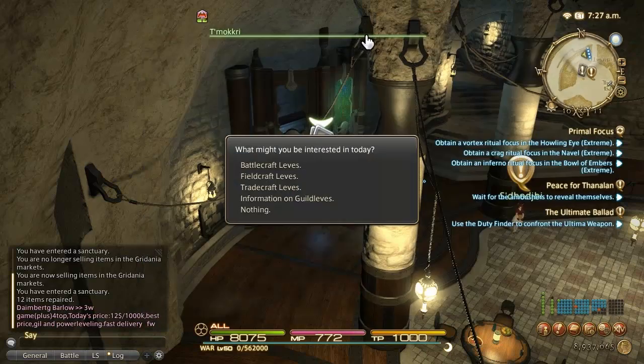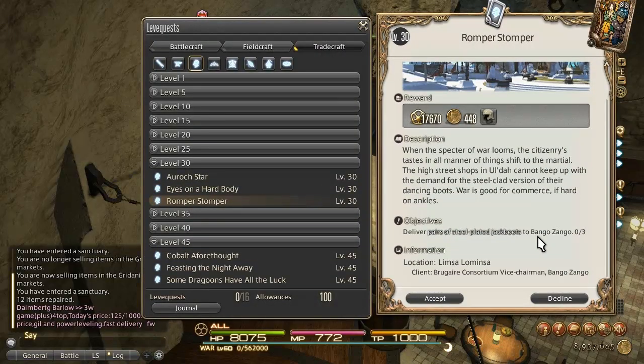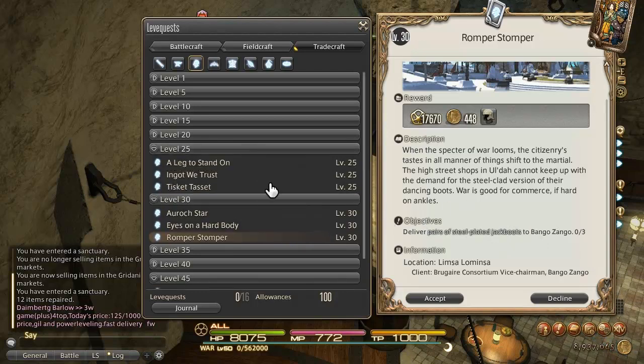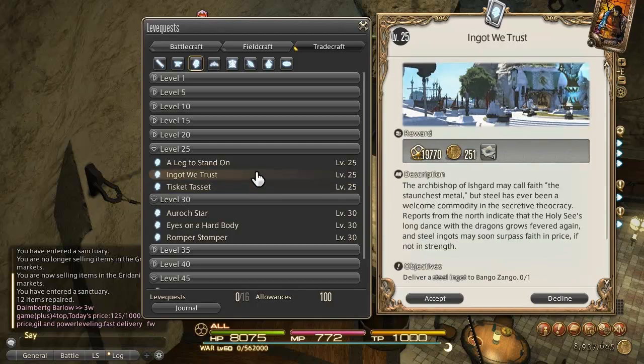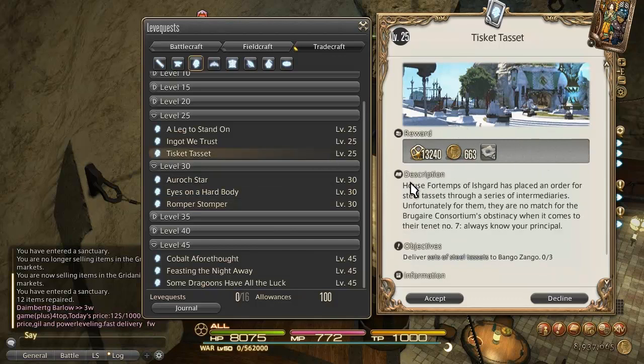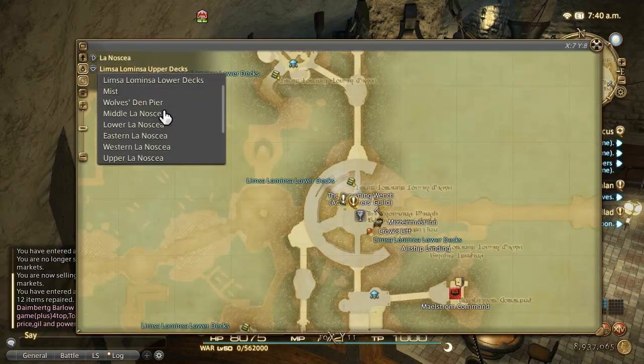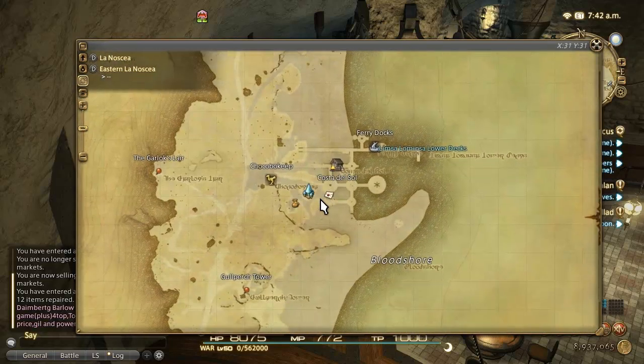Once you get to level 30, the best repeatable leave is back in Limsa — the steel plated jack boots. This is a significant jump: it's close to 20,000 experience, providing 3 times the amount of experience points of the cheaper option. You can still do the high quality trick if you have unlimited leave allowances and want to power through. Another good economical leave is at Costa del Sol in Eastern Thanalan — it's the white skillet, a pretty cheap item that only costs 400 or 500 gill to make.